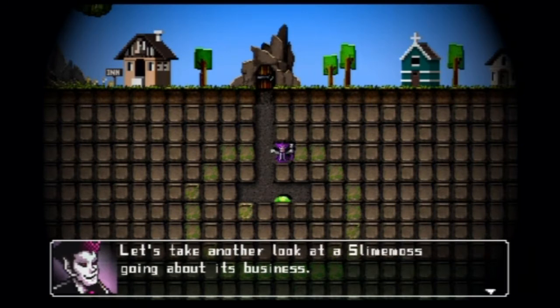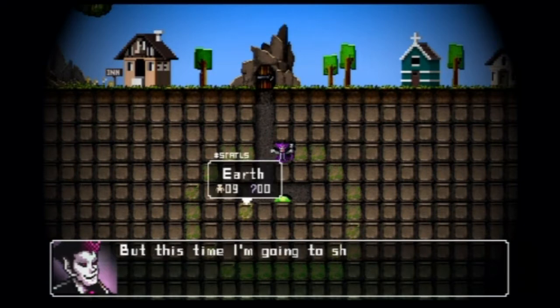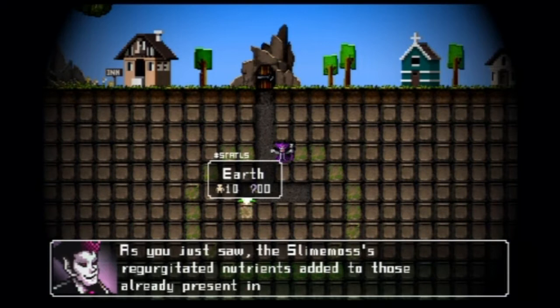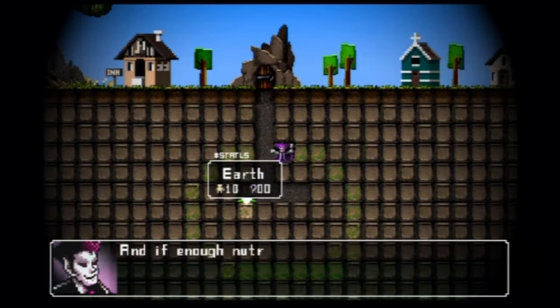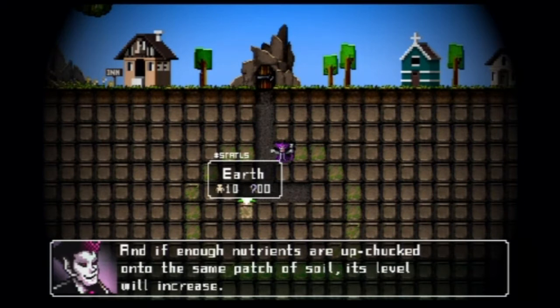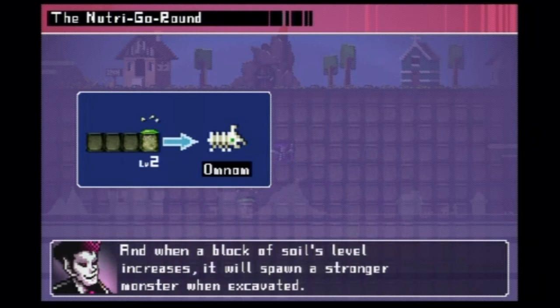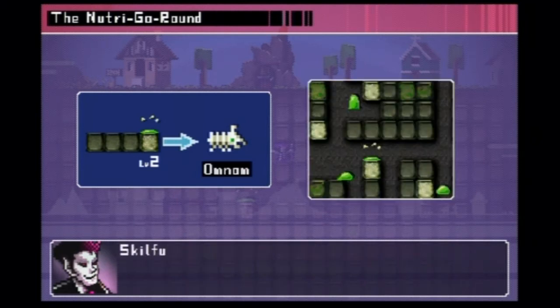Let's take another look at a slime moss going about its business. But this time I'm going to show you the soil status so you can see the nutrients moving. As you just saw, these slime mosses regurgitated the nutrients, adding to those already present in the soil. And if enough nutrients are chucked onto the same patch of soil, its level will increase. And when a soil's level increases, it will spawn a stronger monster when excavated.